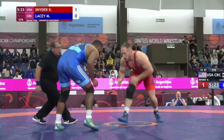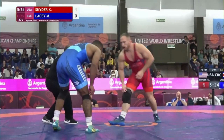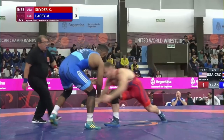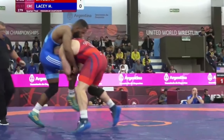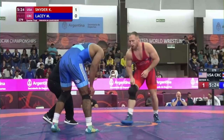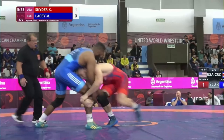35 seconds in, Kyle lunges for a quick high head outside single off the whistle. Max was still trying to get back to his stance and adjust his knee pad, which is probably what prompted Kyle to take this shot. This is a smart shot for an upper weight — at the higher weights, you're much better off staying high on the shots if you can help it. If you go low, you're vulnerable to being sprawled on, and that's a lot of weight coming down. Heavier guys can't withstand that amount of body weight, so quick shots like this are better when available.